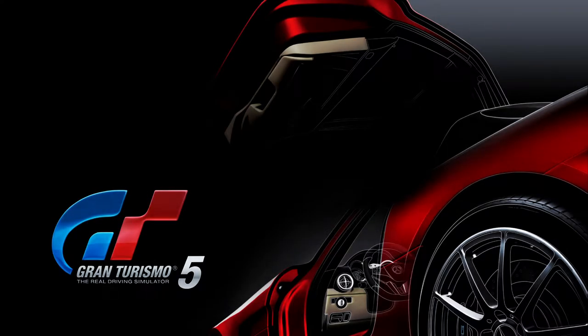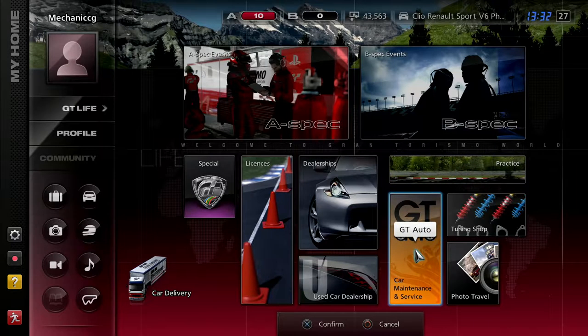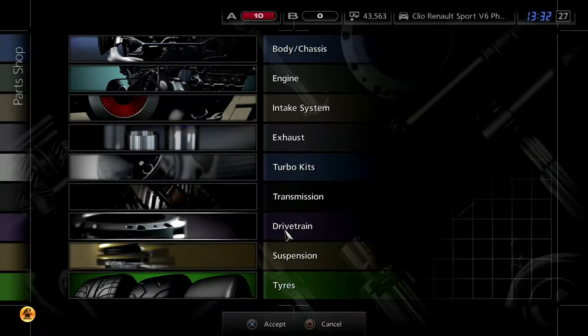Hey guys, MechanicCG here and welcome back to another episode of Gran Turismo 5. Today is episode number 6. Hopefully you guys enjoy. So today what we're doing, I think we're going to go for some tuning parts for our Clio, because the next championship we do, we can actually take our Clio Sport with us.